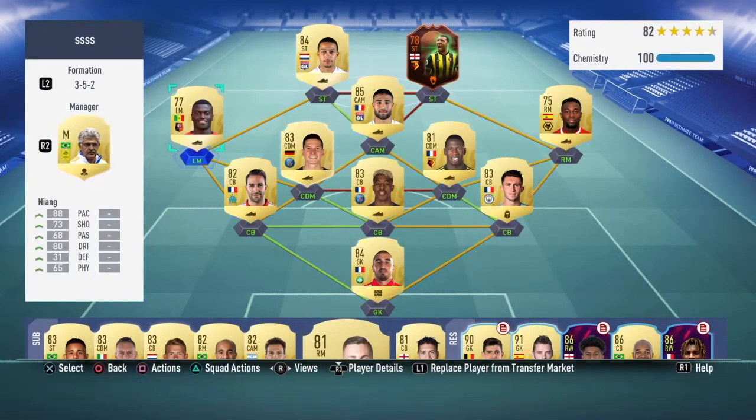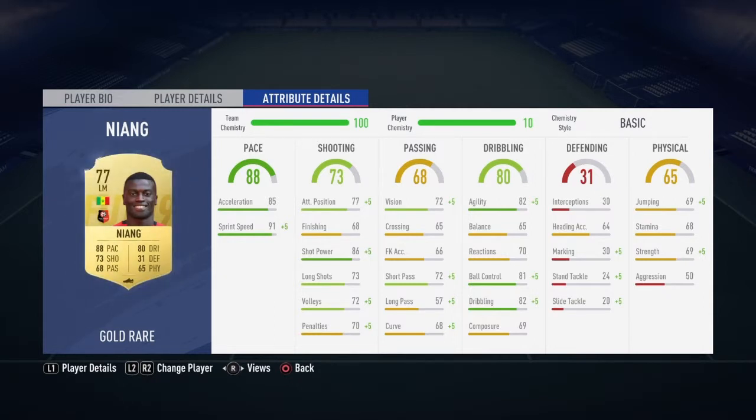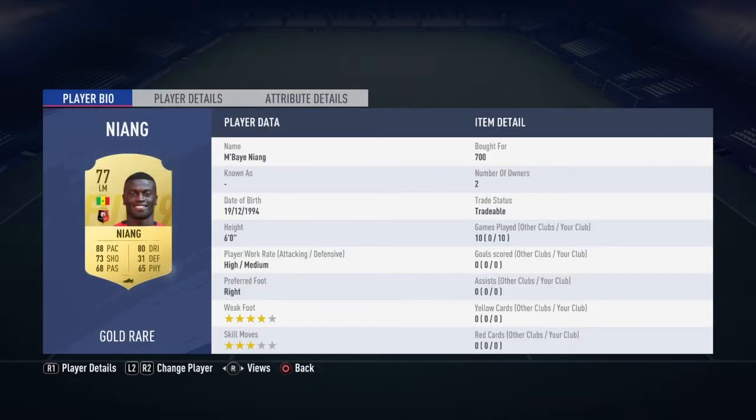Next guy — Niang. I don't know if I said it right. 91 sprint speed, 85 acceleration, 88 pace, 73 shooting, 68 passing, 80 dribbling, 31 defense, 65 physical. Acceleration not bad. 6'4", preferred right foot, 4-star weak foot, 3-star skill moves. He's cheap and he's really good.